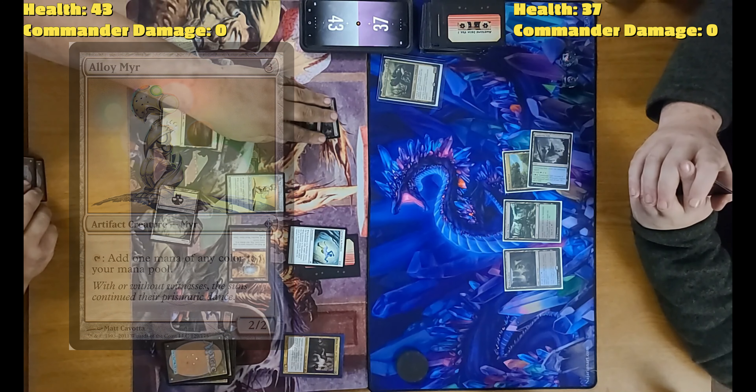Untap, upkeep, draw. What a time! Use this to put out a Sol Ring, then tap to put out Arcalos — that'll be three plus one extra colorless since he's four mana. Since I control my commander, I will be able to free-cast Deadly Rollick: exile target creature — your Alloy Myr, my mana dork. If you control a commander, you may cast this spell without paying its mana cost. I'm tapped out.